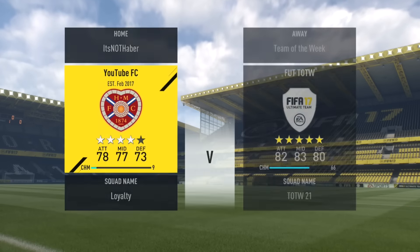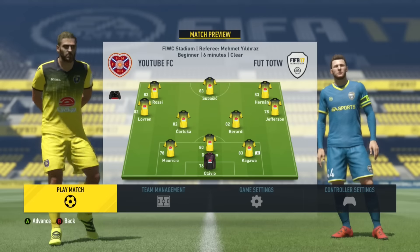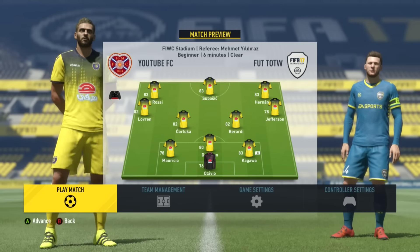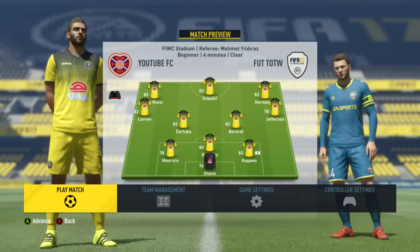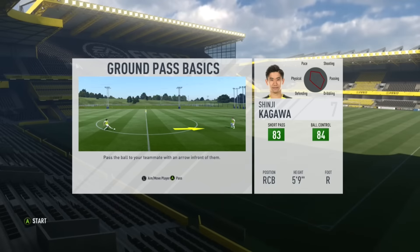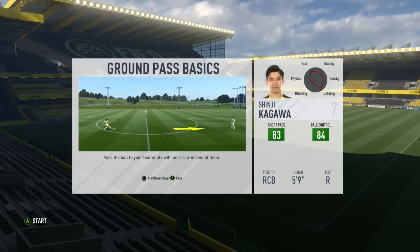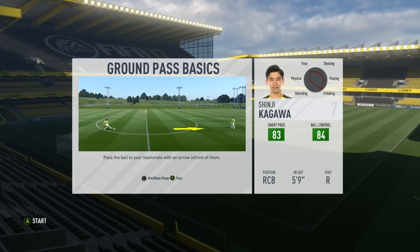You want to go and challenge the Team of the Week on any mode — this is pretty easy. But before you press play match, make sure you have two Xbox profiles signed in. This is pivotal to it working; you have to have two Xbox profiles signed in. You go and play a match, challenge the Team of the Week as you would do if you were doing the previous loyalty glitch. It's a lot easier and you'll see very soon how much time this saves.